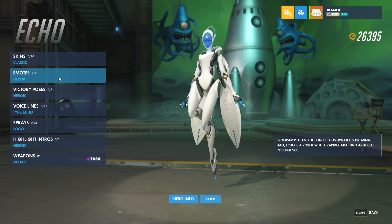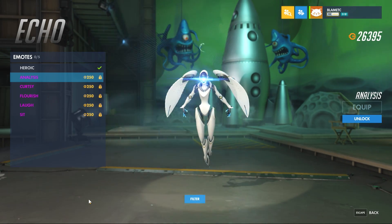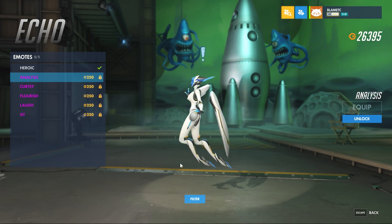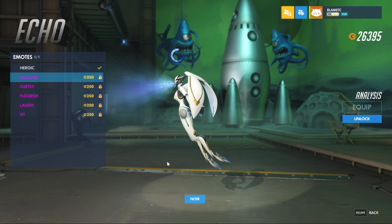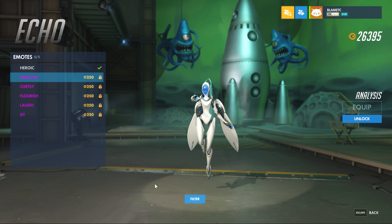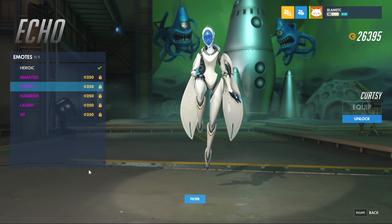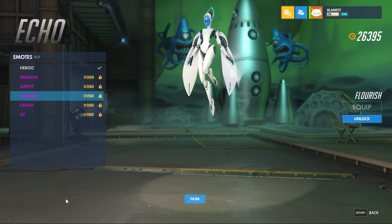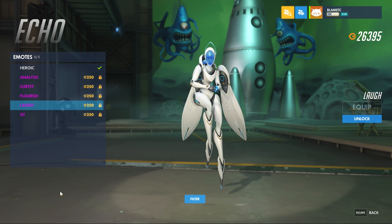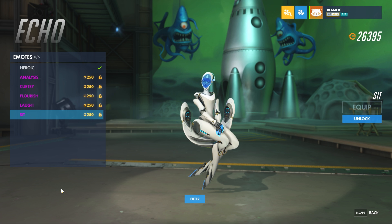Those are some pretty cool looking skins. Let's go and check out the emotes. First one is the Heroic. Then we have Analysis — oh, that's kind of neat. Looks like it's the same every time. We've got Curtsy. And Flourish. Laugh. And then Sit. This is what we saw in the Origins video, I believe — this emote towards the end of it.